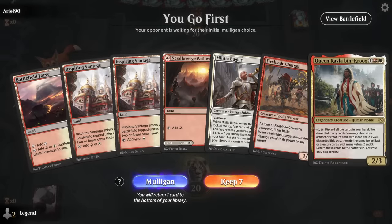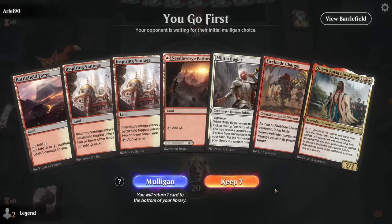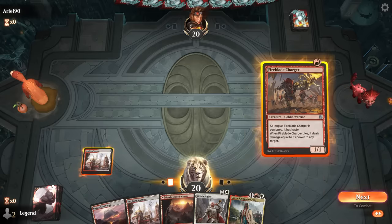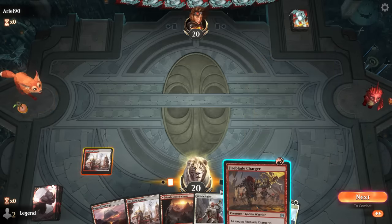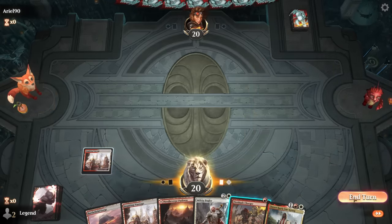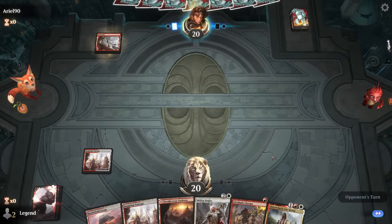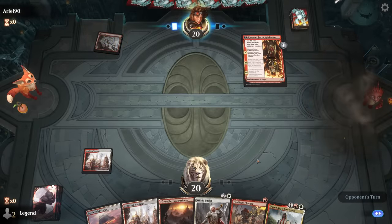We're on the play with a not-very-exciting hand, but if Queen Keila survives we get to dig pretty deep. Bugler can maybe find Forgemaster. I'll keep Charger in hand so we can maybe put it in play for free with Queen Keila — having more cards in hand means more I can discard. We're facing red aggro, which is a tough matchup if the opponent presents a Slickshot.